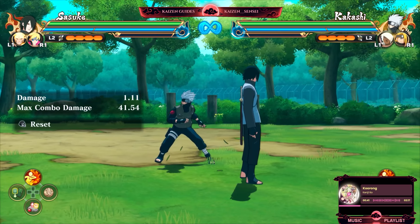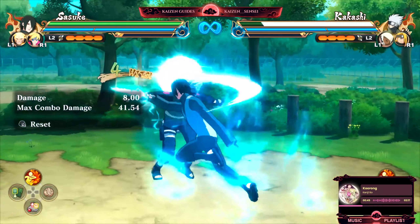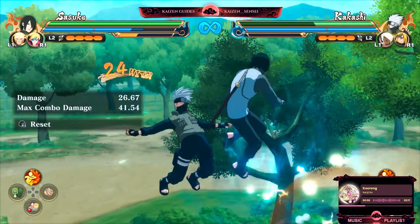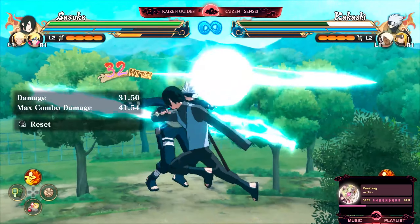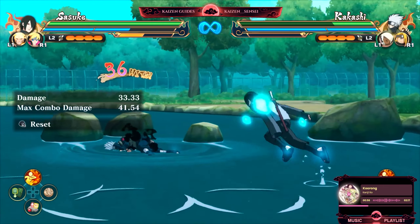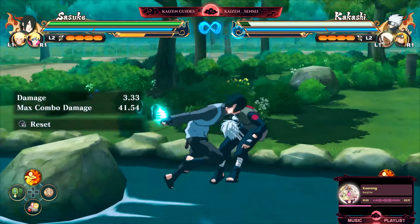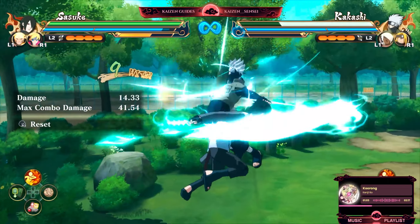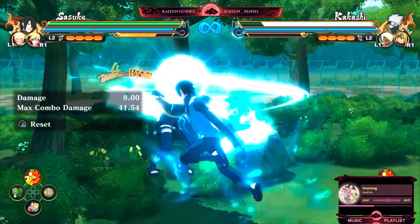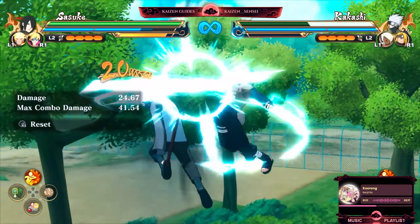Another one of his great toolkit tools is his air combo. Once he starts slicing with his Lightning Style it covers a pretty big hitbox range. Because of that, it'll stop most supports in the air as long as they're not Hagoromo or certain other characters — there's about a 90% chance he'll hit them. So if you're in the air and your opponent has good air supports, I recommend holding them there as long as possible.